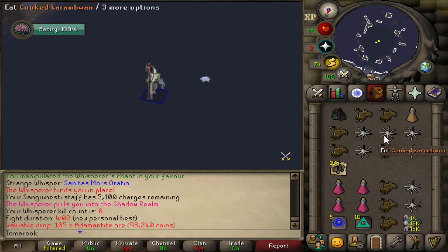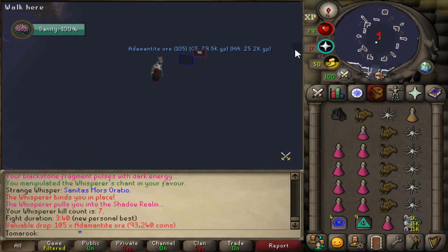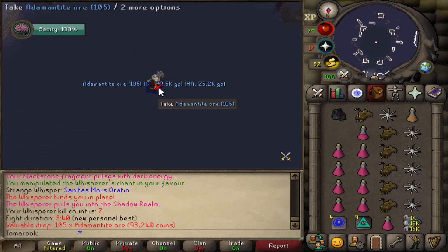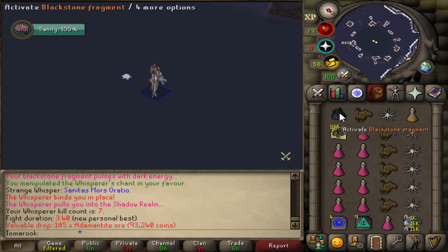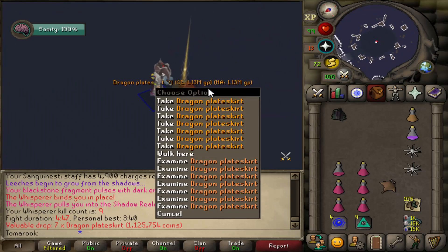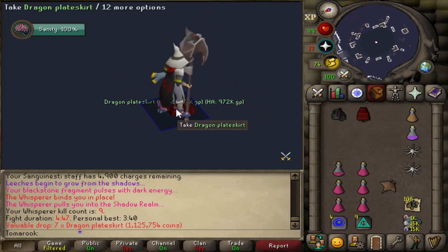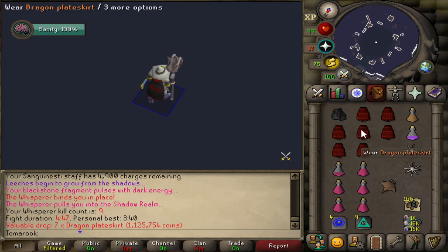I'm going to be taking a lot less food now and a lot more Super Restores now that I'm used to it and not getting hit as much. Kill count number seven and a new PB — three minutes and 40 seconds. Look at that, we barely used anything there. What the heck — seven dragon plate skirts and they aren't even noted. 1.1 mil. That is kind of sick.